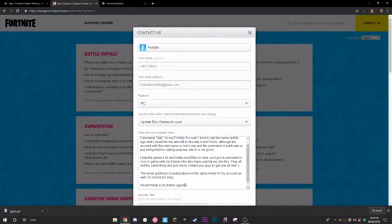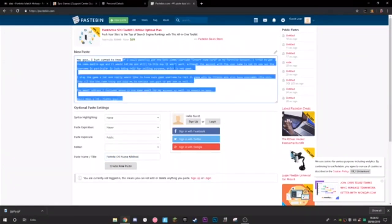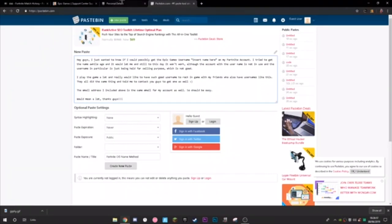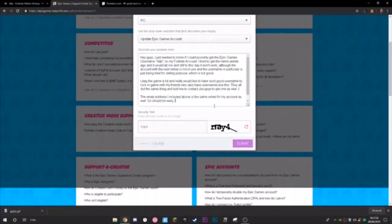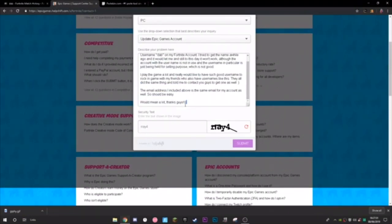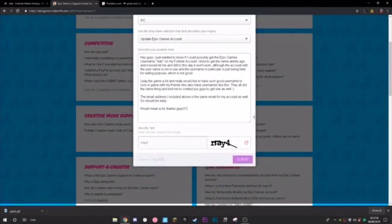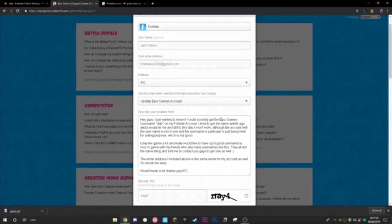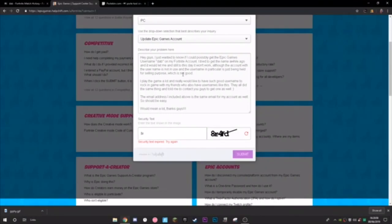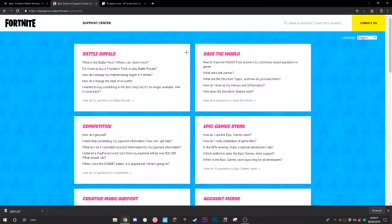Copy the text from the description, change the name field to the one you want, fill in your details, and press submit. It might say the security text expired — just redo it. Once you submit, you'll get a confirmation that says something like 'Thanks for contacting us, your message has been received.' And yes — Epic Games, if you're watching, I'm sorry for wasting your time.